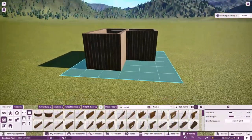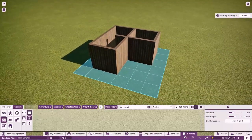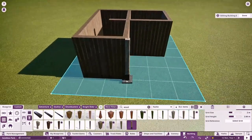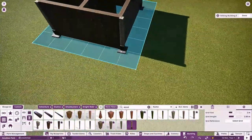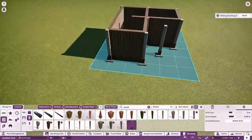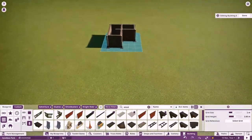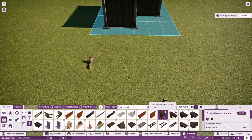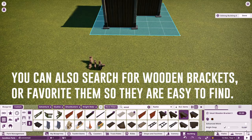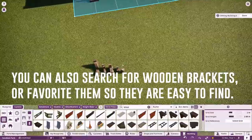Before we continue, we need to have a roof, but before we can do that we need to put some trim pieces around this building. I have no idea how this building is going to turn out, so we'll just wing it! There are these pieces — as you guys know, we got the brackets. The brackets are probably the best pieces you can use to make your own custom roof.